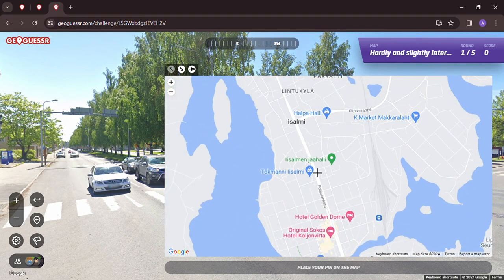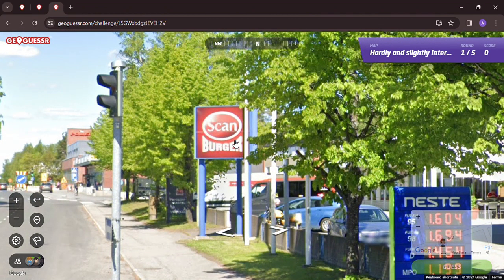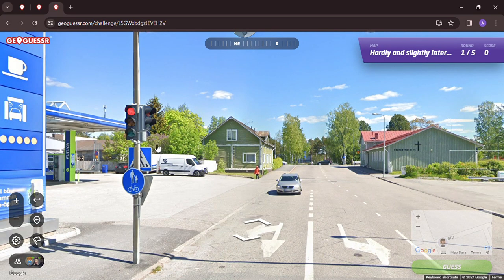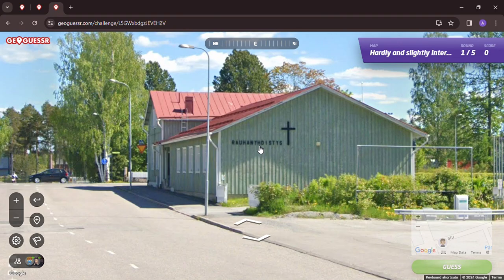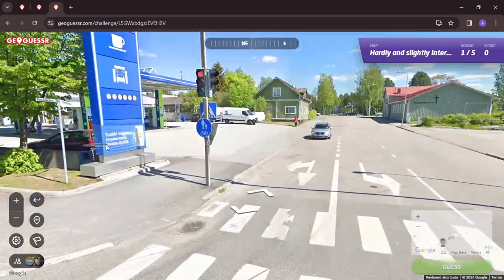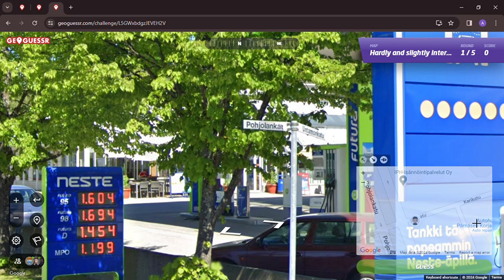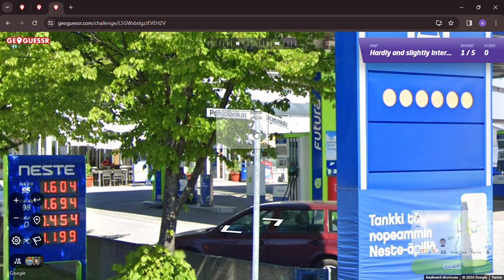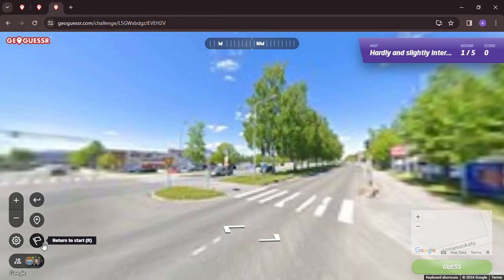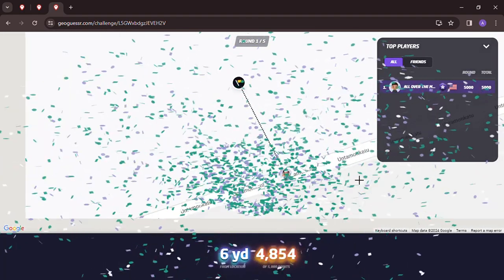Maybe we're on Kottontie. Let's drop it there for a second - a pizzeria or Scan Burger place. It's a Scan Burger - this might be the first time I've seen one. There's a traffic light, a crosswalk, a lot of different signs. There's the street - Untamontie. There's a church there maybe. We're on the other side of this building and that's the first round - 5,000 points.